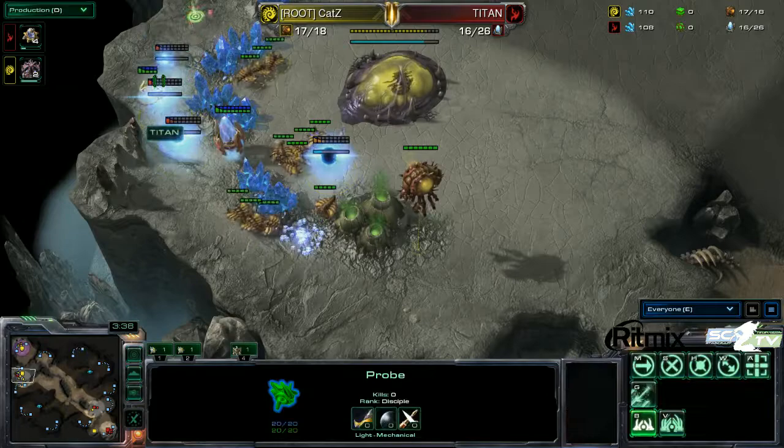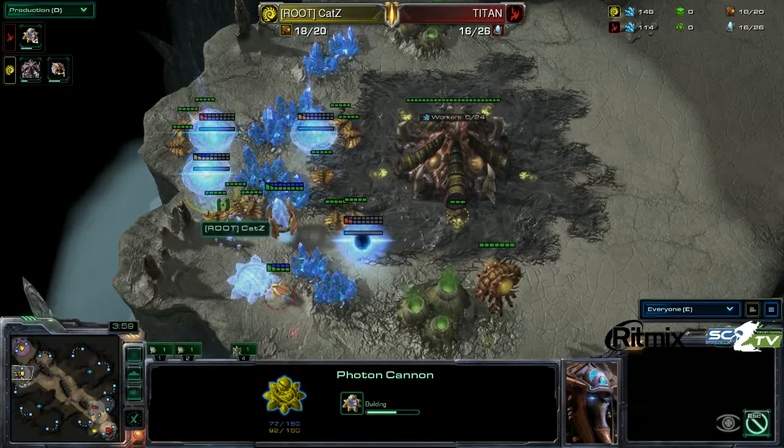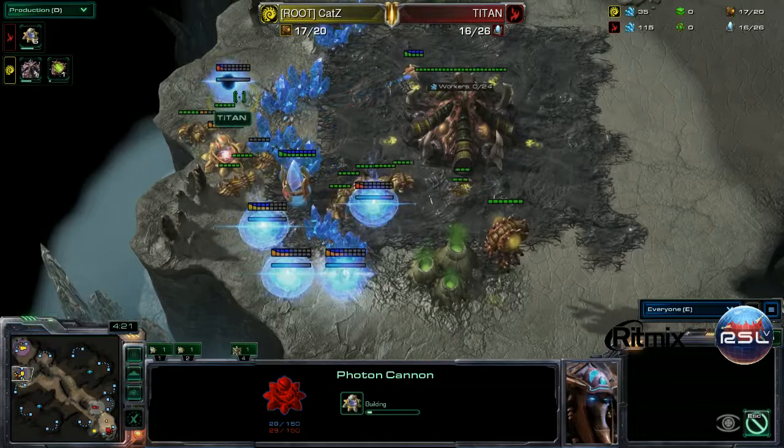Canceling, canceling. Throwing down even more cannons. Pylons in. He's basically making Katz come down here and hold on to this forever. At least one of these cannons is gonna finish if Katz can't properly pick them off in time. The center cannon is looking like it's gonna... I feel like Titan's really over-committing here. This is a lot of cannons. That left one, yeah, that one's gonna finish and it will have a pretty reasonable amount of health.